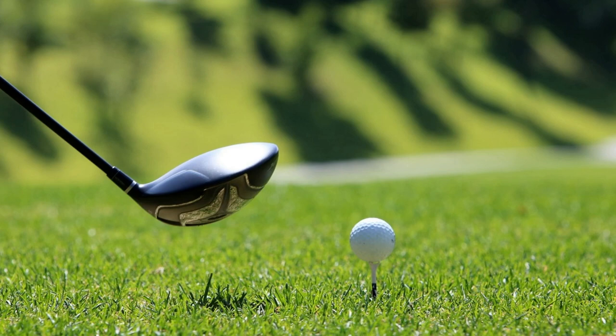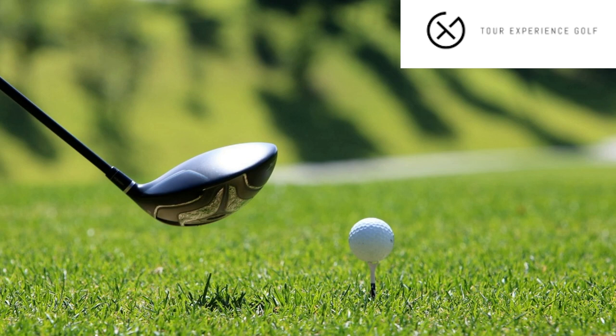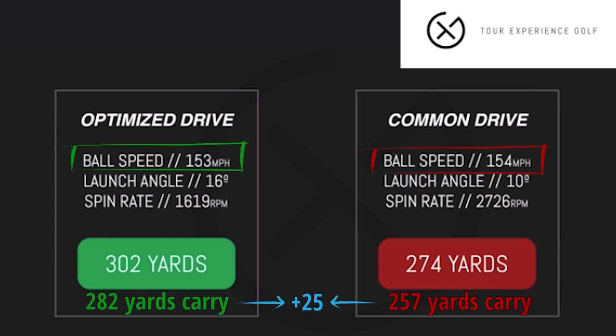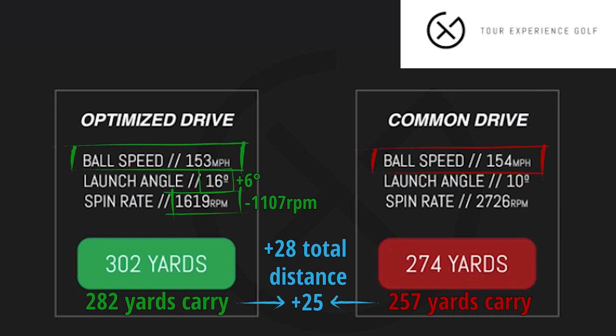To illustrate this point, Tour Experience Golf recently conducted an experiment on how much speed is required for 300 yard drives, and the results superbly illustrate how much launch conditions affect driving distances independent of ball speed. In the two drives where ball speed was almost identical, there was a difference of almost 25 yards in carry distance and 28 yards in total distance, simply because of a 6 degree increase in launch angle and a 1,107 RPM reduction in spin rate. As this example brilliantly shows, you have to combine your ball speed with the right launch conditions — it could be the difference between reaching the 300 yard goal and falling short.